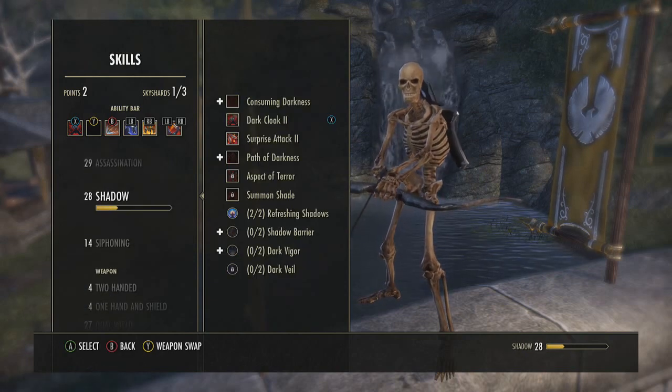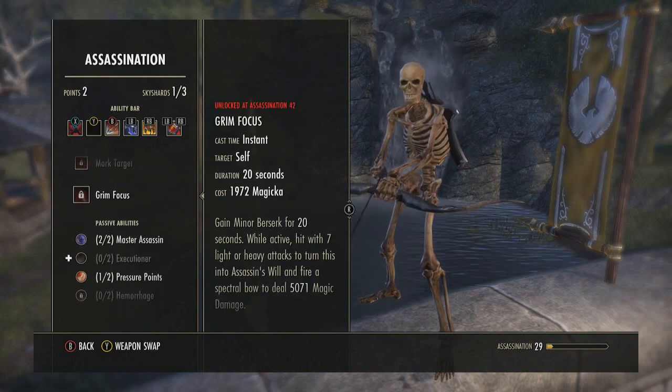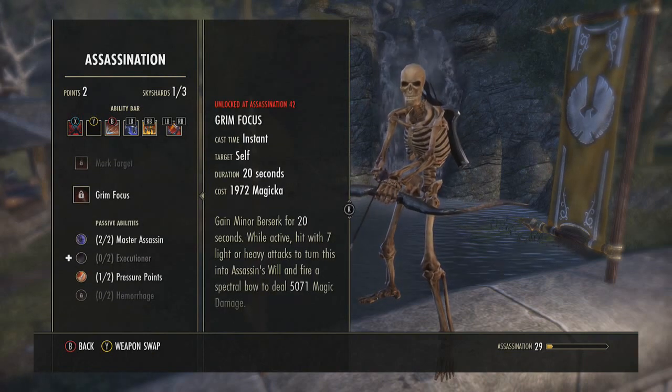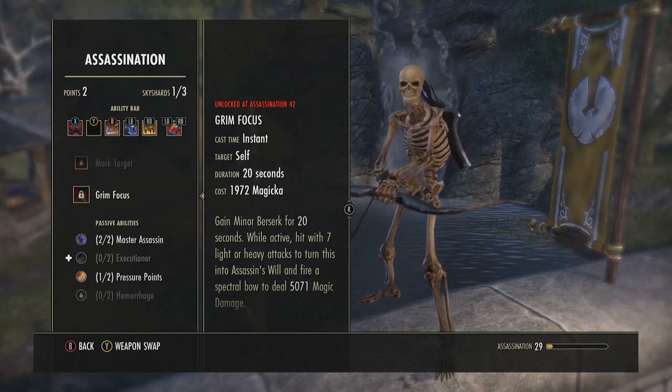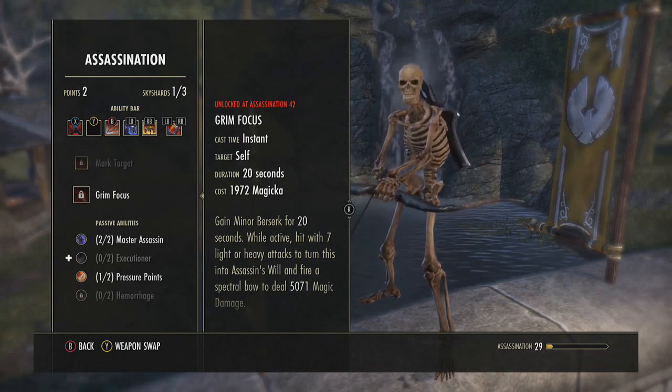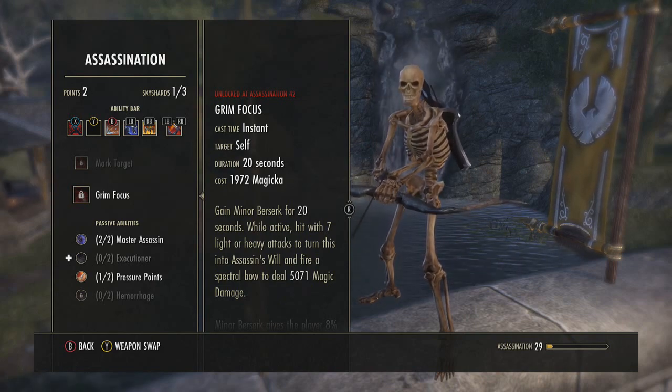The final ability I want to try — that I haven't used yet — is Grim Focus. After 7 light or heavy attacks in any combination, your bow transforms into a spectral bow, which will probably look badass. It deals a great amount of damage and gives you 8% bonus damage while you're building those 7 auto attacks, which is insane.